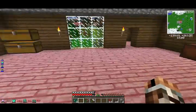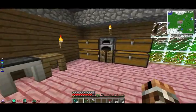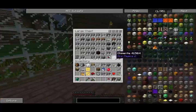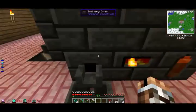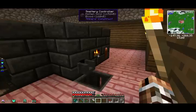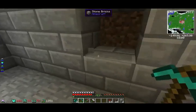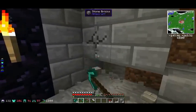So where should I do my breweries — should I do it inside this house, or should I make a separate room? I feel like I should make a separate room. Yeah, I feel like that should be the case. Where is my diamond pickaxe? I'm pretty sure I have a diamond pickaxe somewhere around here. I have my diamond pickaxe. We'll just leave the brewery stand right here for now.